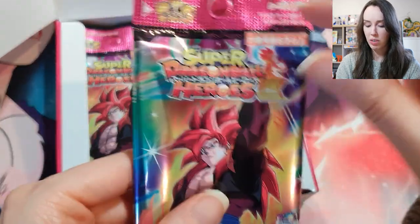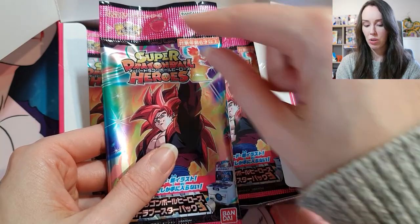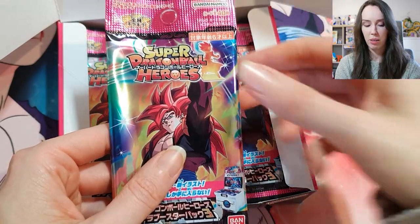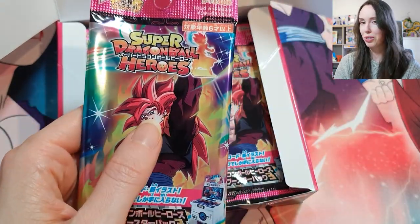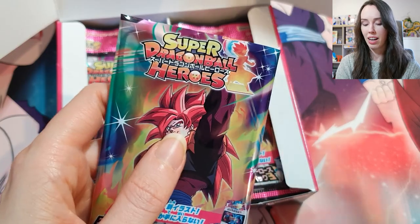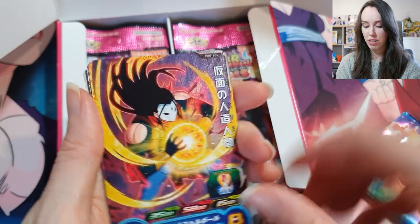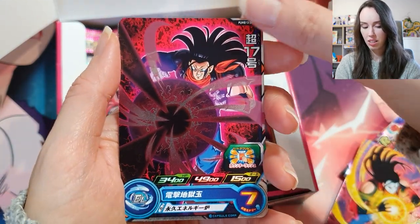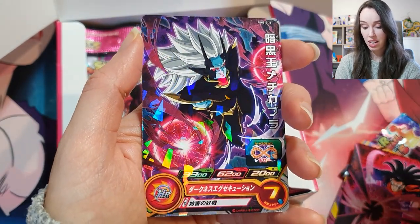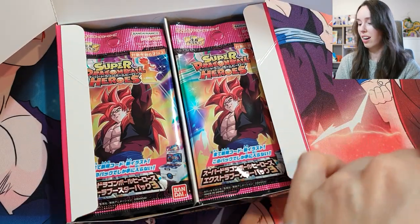I like how with these Japanese packs, they actually create an extra long pack so that you have room to cut it at the top. I have tried to open these like how I open the regular packs, but it just feels too risky and not worth it. So with these it's definitely better to just cut the tab — that's why they've made it extra long so that people can do that, and that way your cards are a bit safer. These are absolutely stunning, and it's very quick to go through a pack because there's only three cards. Really stunning artwork.